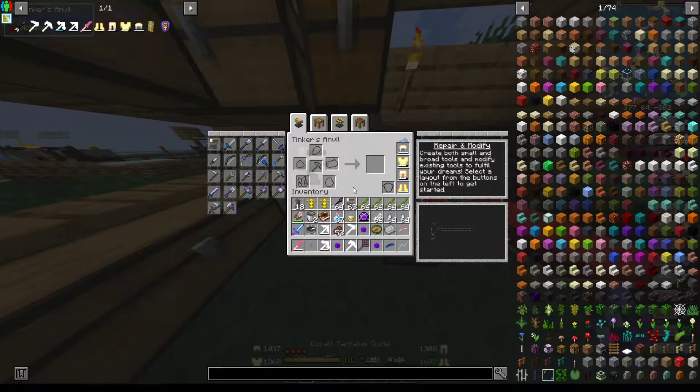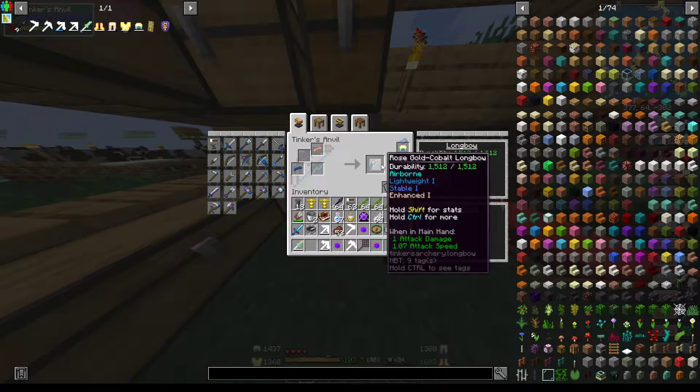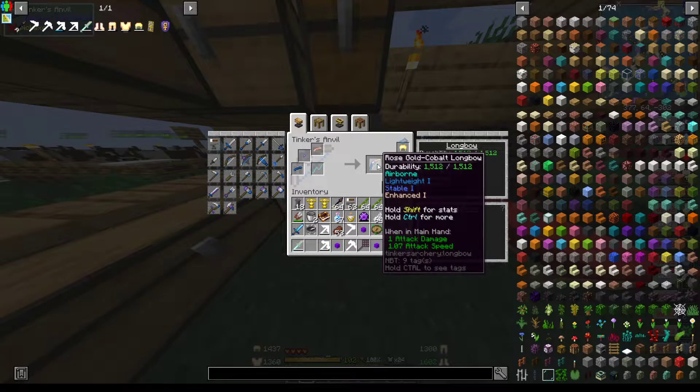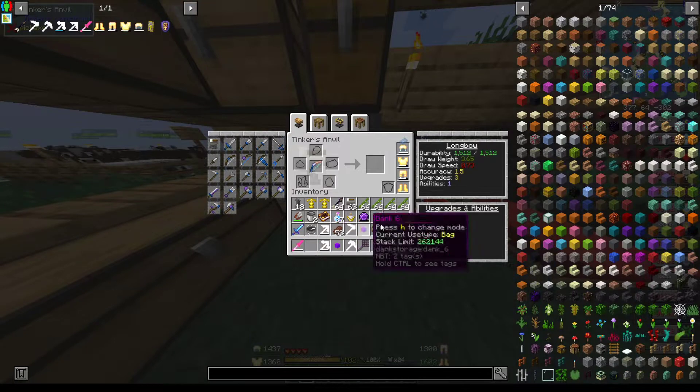Let's grab all this stuff and we're gonna make a longbow — a rose gold cobalt longbow. Sick. And now the upgrades.